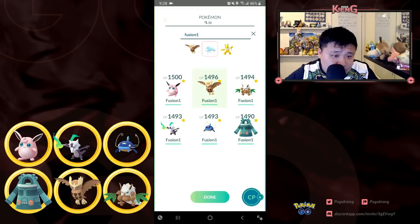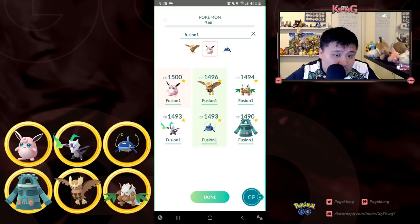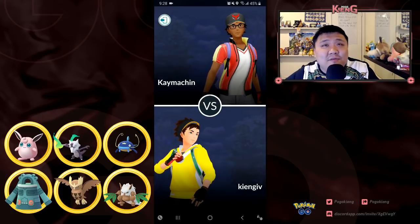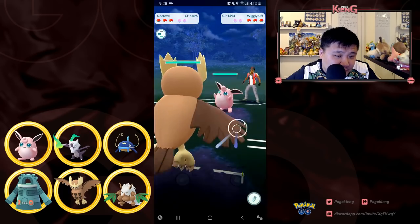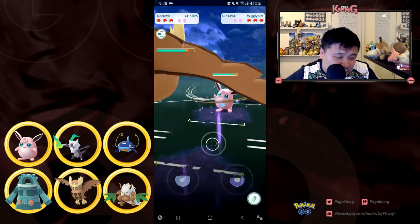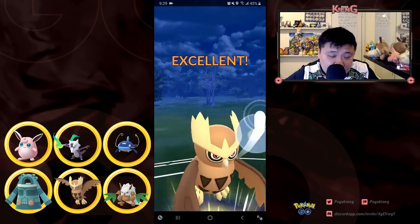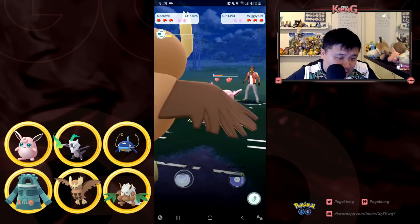Thinking about my team composition — I'm going to knock down Wigglytuff, or actually I'm going to change it to Bronzong. I think because of Alolan Sandslash. So a positive matchup for me. I'm in a pretty decent situation — I know I can hit two Wing Attacks or two Sky Attacks before this Wigglytuff is able to get to a charge move.